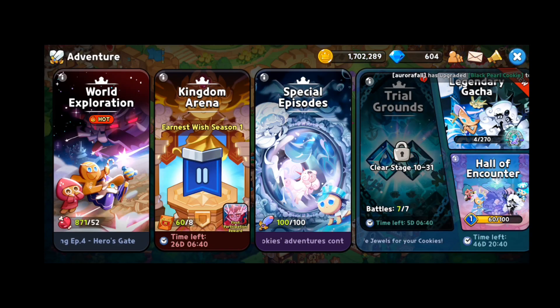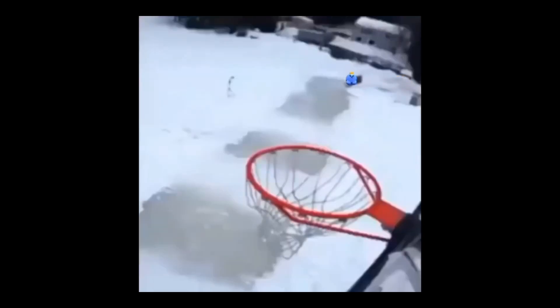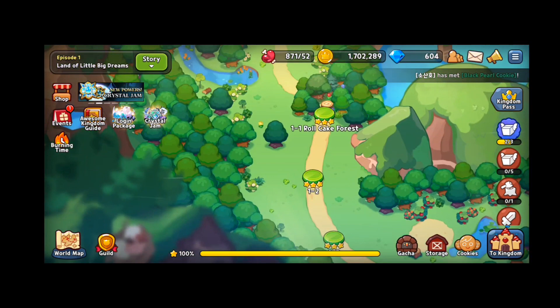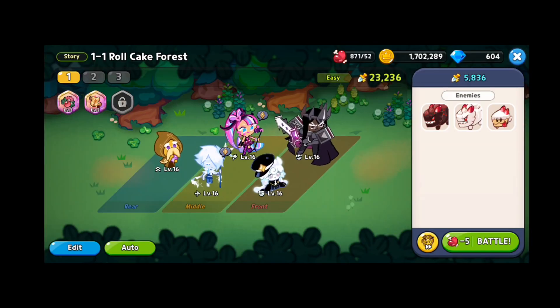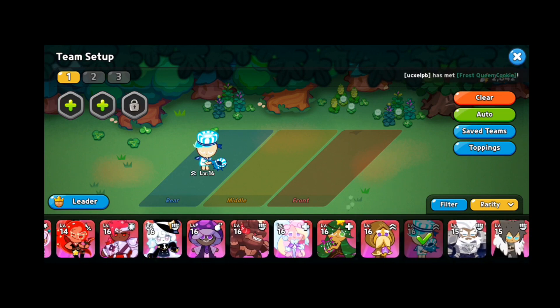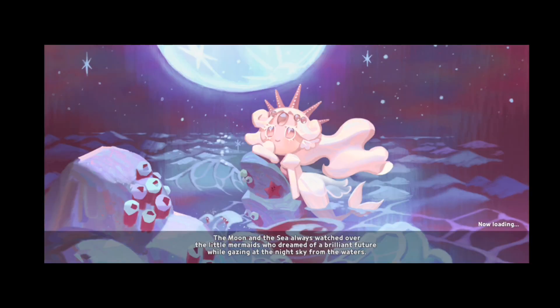Okay, now let's play a little bit with him. Let's go to the Forest stage. Now let's clear these guys and put Peppermint Cookie in — let's see what he can do.